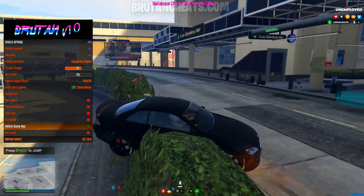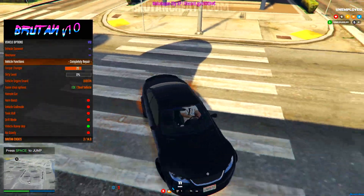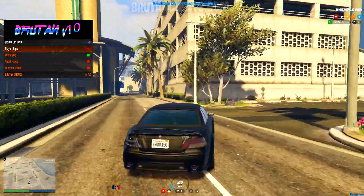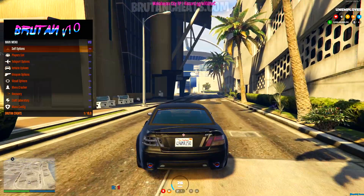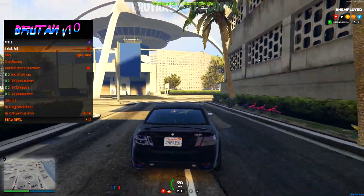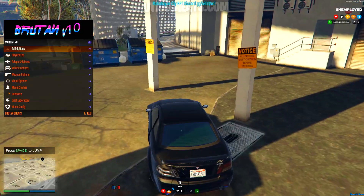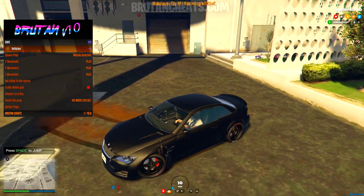When you press space, your vehicle will jump. Here we have night vision and thermal vision, menu crusher. From there, we can literally destroy the whole server. We can explode it, delete all cars and do much, much more.